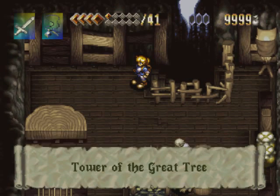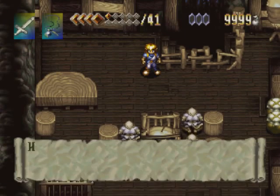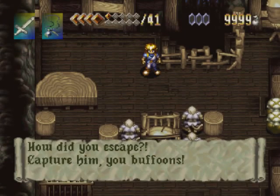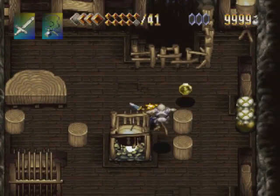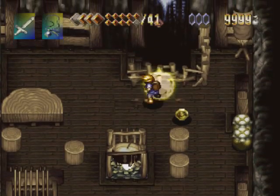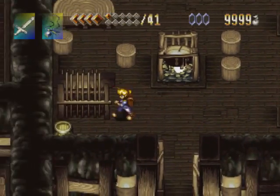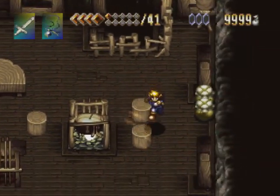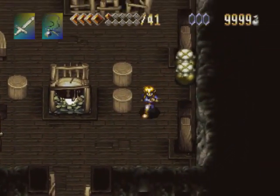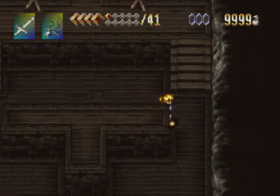We are in the Tower of the Great Tree. If we make a step downwards... I escaped because I had bombs, and that opens the door. I think I might need that in a moment. There are a few jars there if you need to roll your luck for some health, and yes I do.